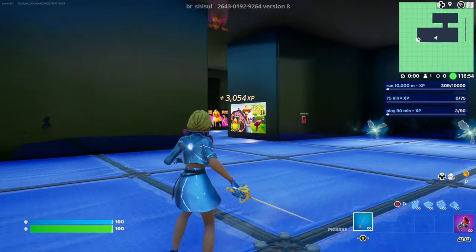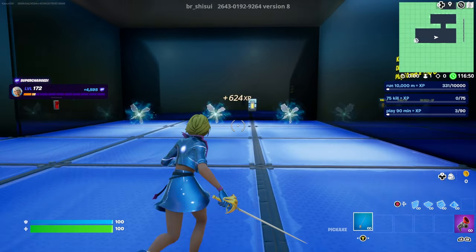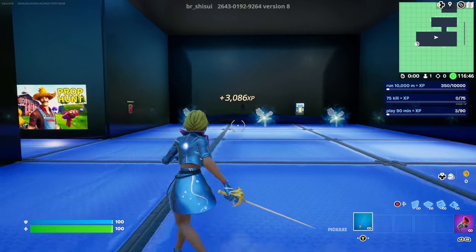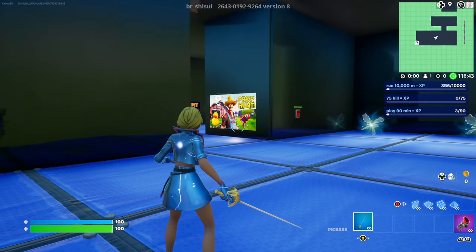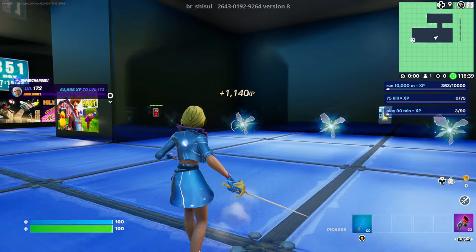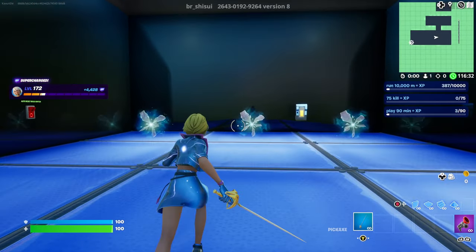After interacting with the first button, it's going to teleport you back and give you a pretty good XP boost — 4,000 XP, another thousand, 2,000 more. This is honestly very good for a no-timer XP glitch, just from one button. Now without wasting any time, let's go to the second XP glitch button location.